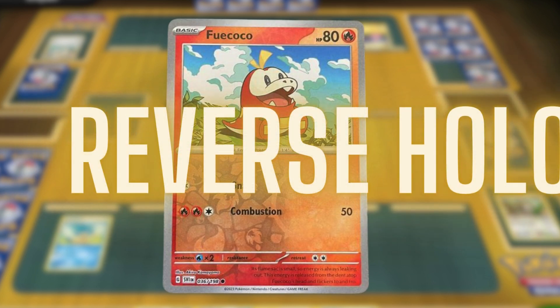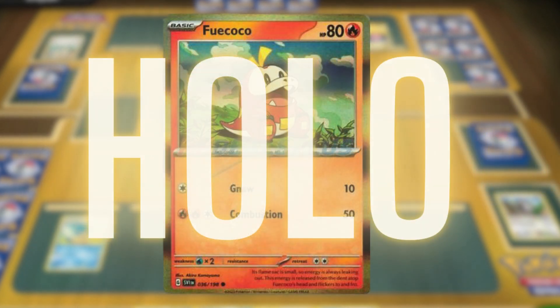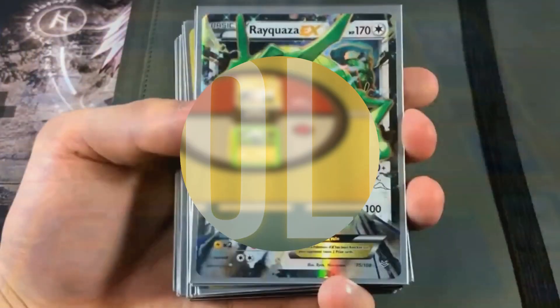Next, we have the reverse holo cards, distinguished by their shiny finish everywhere except the illustration. While not exceedingly valuable due to their common inclusion in packs, they are visually appealing. Then there are the holo cards, where the image and the outer border gleam. Holos are typically rare and can be quite valuable, especially older editions, although their desirability has waned in modern sets, they remain collectible.